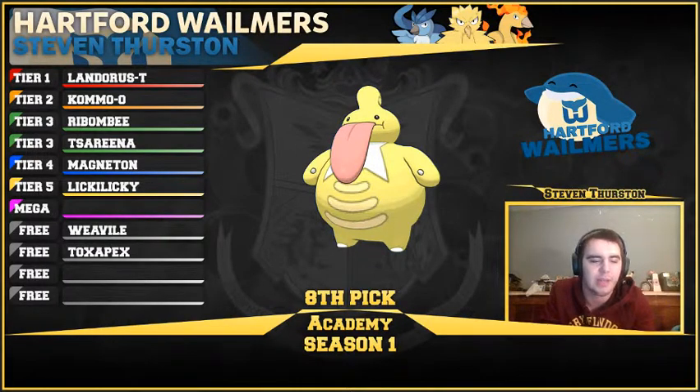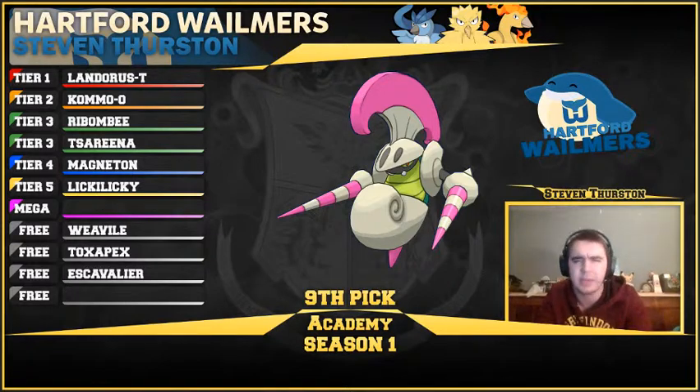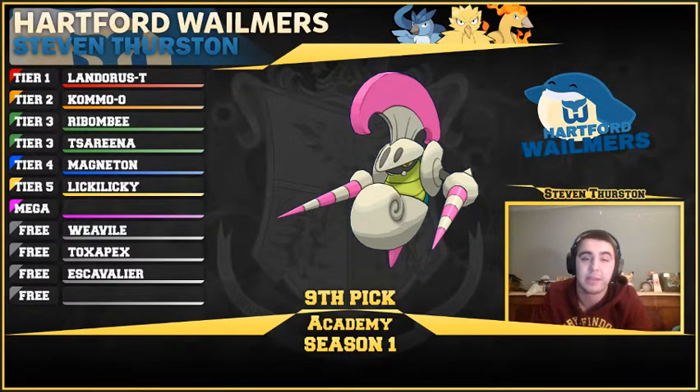Now we pick up our second Steel type. I wanted a bulkier option in case my Steel that week needed to be bulky, so we grabbed Escavalier. Another mon that benefits a lot from Wish support. It's very, very bulky — especially with AV and stuff like that — incredibly bulky. It only has one weakness: Fire, four times. Escavalier is our bulkier Steel option, with Pursuit, Knock Off, and Megahorn. This mon can hit harder than Magneton — it's got 135 physical attack with great STABs. Megahorn is such a good spammable move.